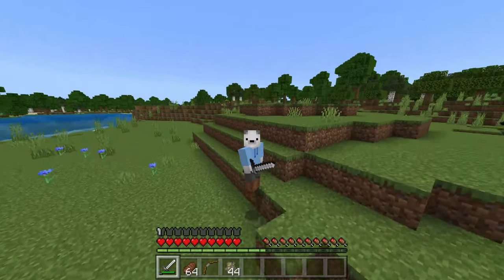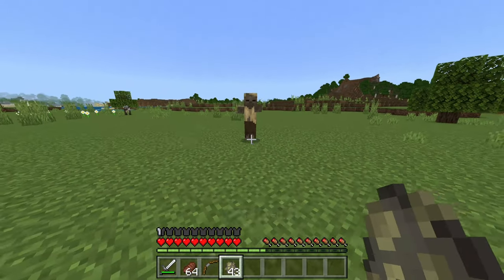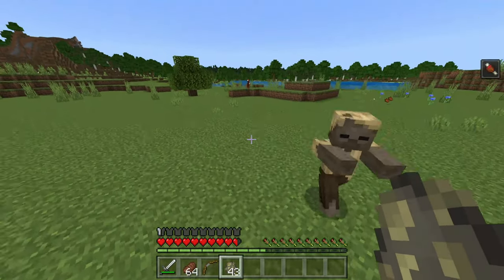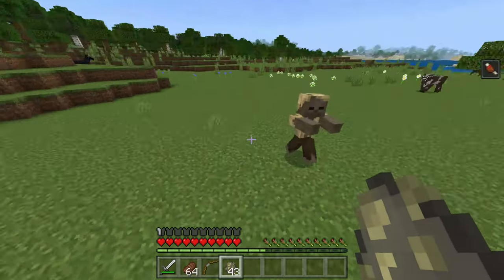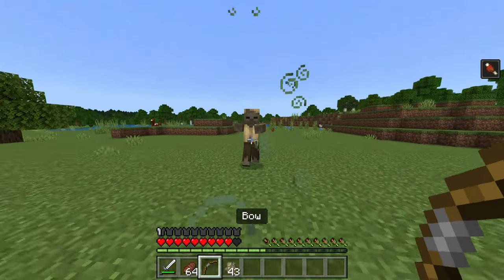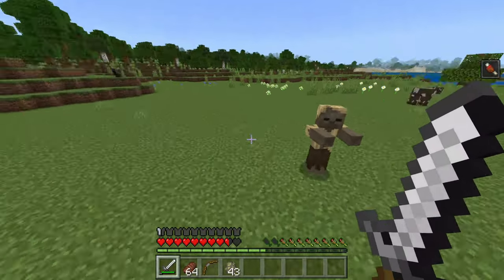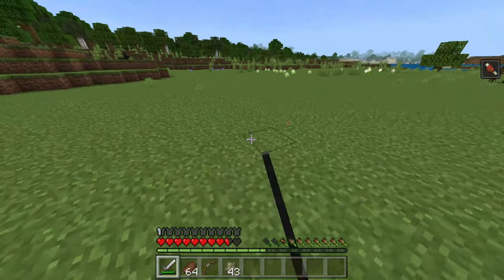So the first thing you want to be doing is you want to work on dodging your enemy. So here I've got a husk, and I just want to work on dodging him, because I don't want him to hit me. Or else if it was a real player, he would be able to pick me up and just keep killing me. So you want to work on dodging, and that's one of the most critical things, because it's just as important to hit as to dodge.